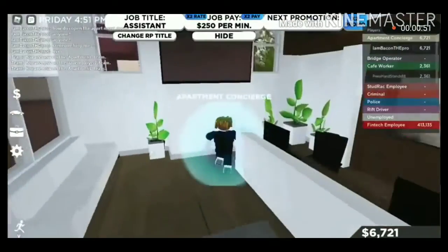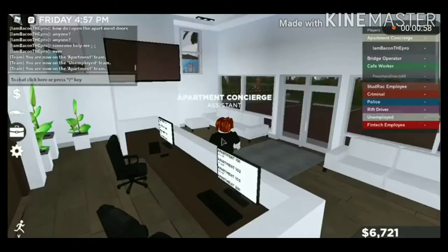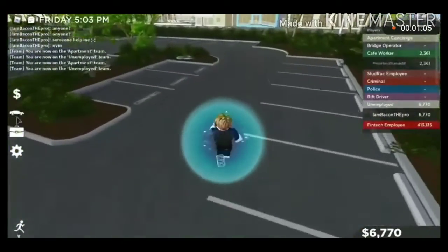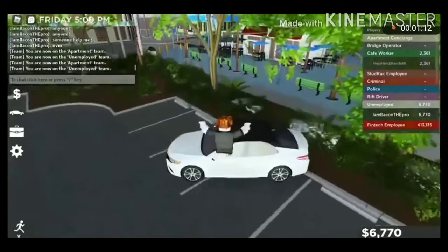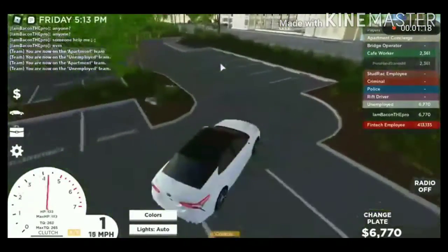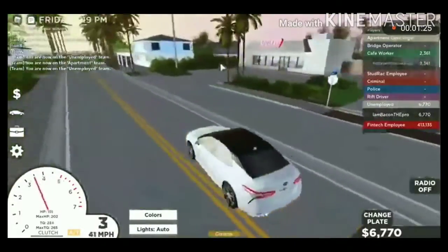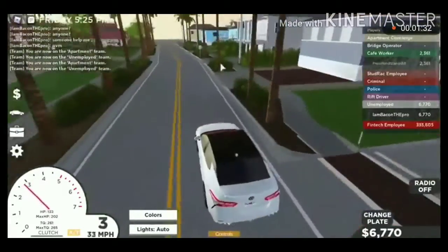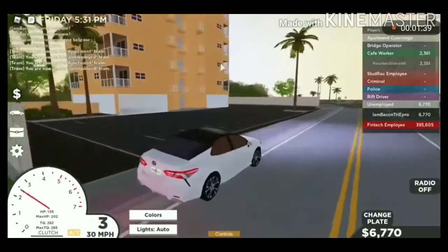I hope we can get on-duty and off-duty options, but I don't think there are any, so I'll just be unemployed. I'll take the 2020 Toyota Camry this time instead of the hatchback. Let me spawn this car and go into super fast mode. Let's head to the apartment — where is it? Oh, so that was where the apartment was the whole time. Should probably take a turn around.